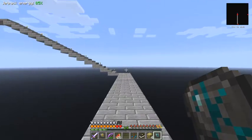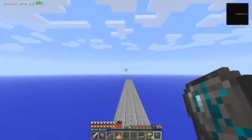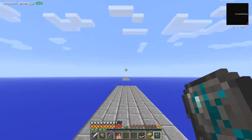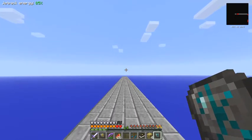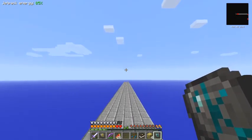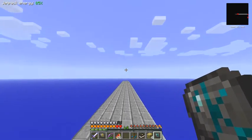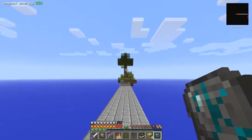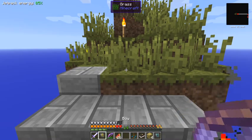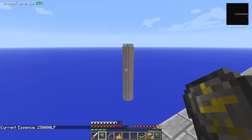You can see you can move fairly quickly with the air sigil - I'm actually just going to fly around a bit, just above ground. It's holding down the right mouse button. Made it! I wonder how much that used in our network - let's have a quick look: 150,000 LP, not much at all.